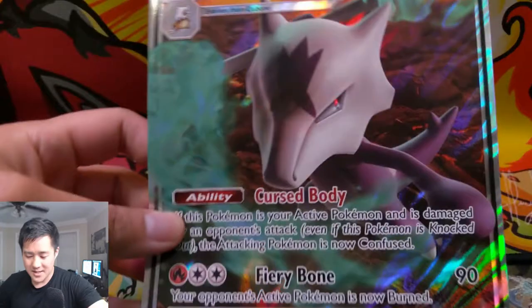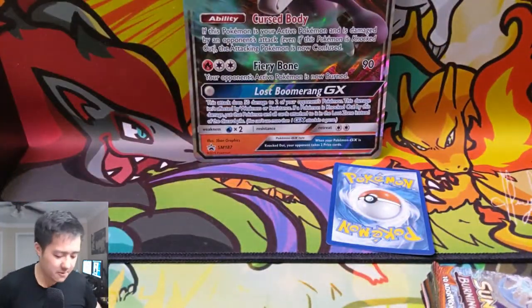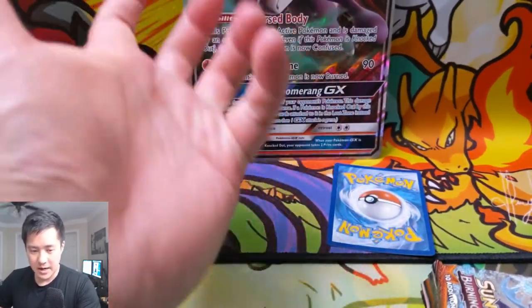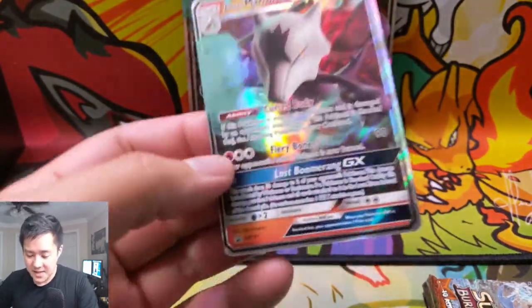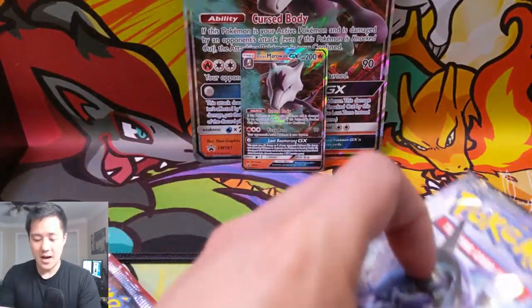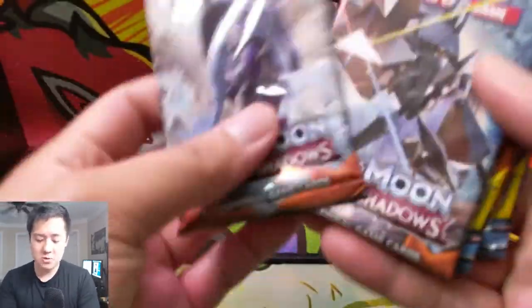I feel like this product does get a bad rap. When I think about it, this thing is not too different than the other Team Up tins. The difference is that instead of the jumbo card you get the tin itself, and it does swap out the GX. While the GX definitely isn't as good, it does come at a cheaper price, so I do think it's worth it. It comes with Breakthrough, two Forbidden Light, two Team Up, two Burning Shadows, and two Unbroken Bonds.